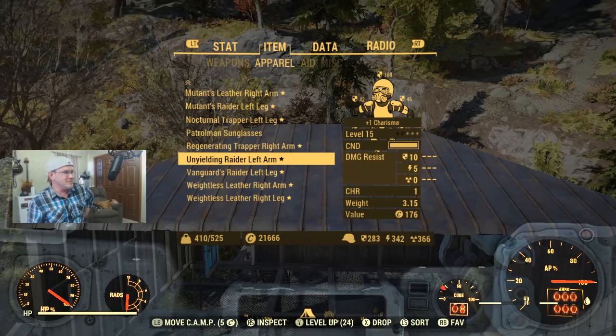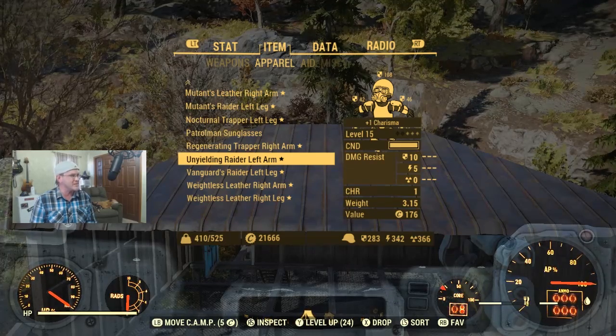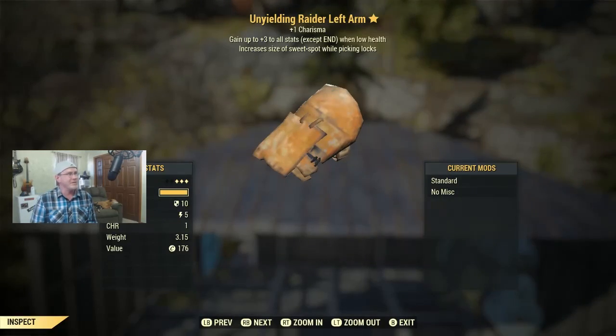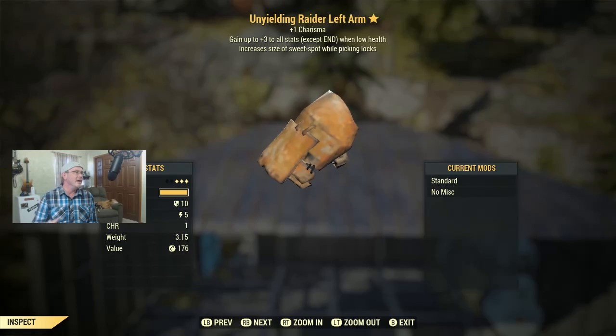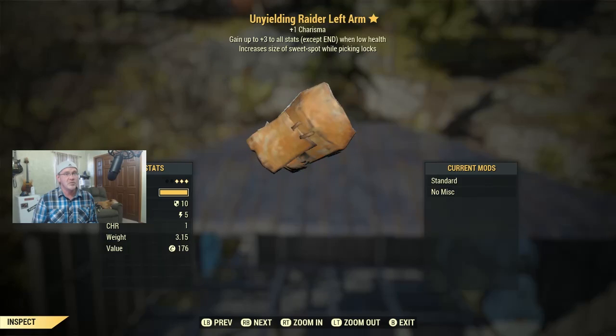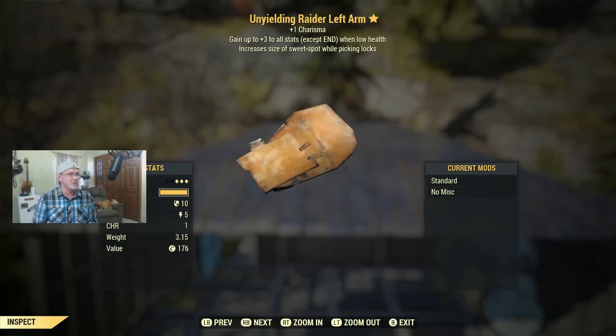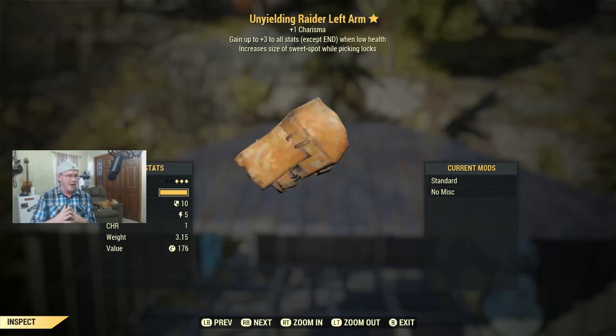Here's an Unyielding piece at level 15 for you low level players. It gives plus one charisma and gains up to plus three to all stats when low health — that is a very powerful effect. It also increases the size of the sweet spot while picking locks, which is great at low level since you don't have many bobby pins to spare.